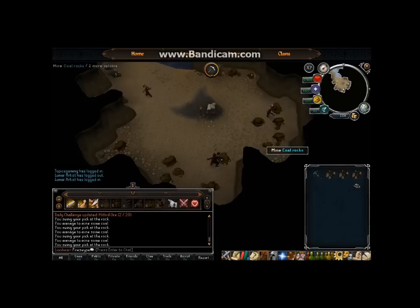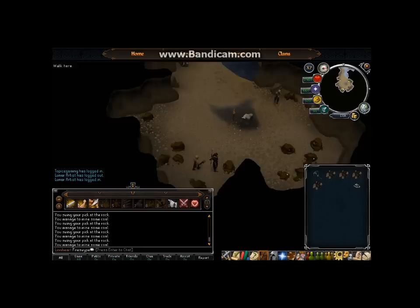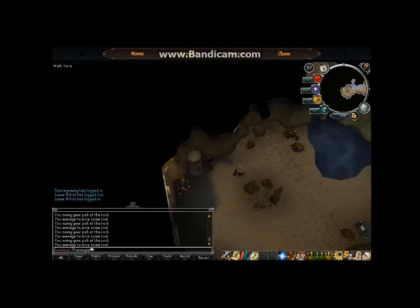At 45 seconds per inventory of 28 coal valued at 207 gold each, that's about 480k profit per hour — and that can only go up as you gain mining levels, since higher mining means faster mining and quicker runs. That's pretty much the best way to make money with mining. Alternative methods like mining south of Varrock work too, but tin and copper won't make you even 200k per hour and take much longer for full inventories.